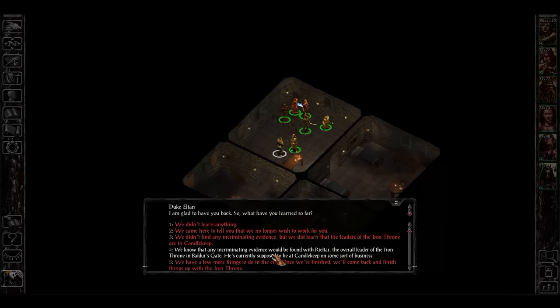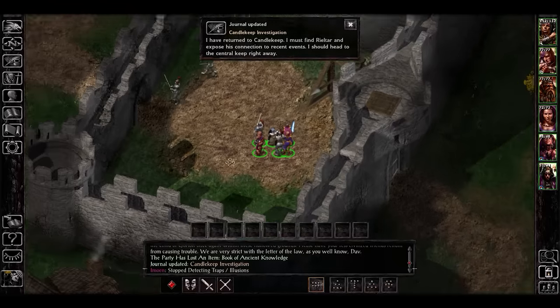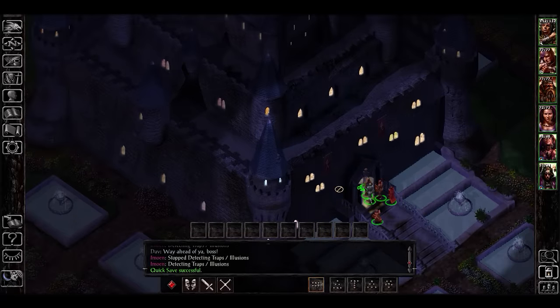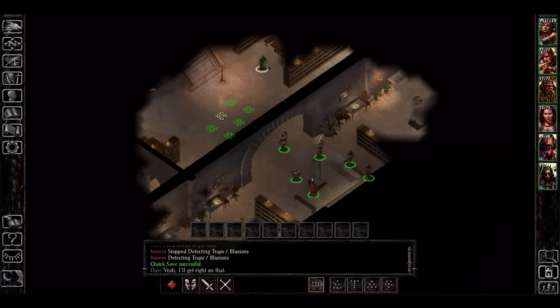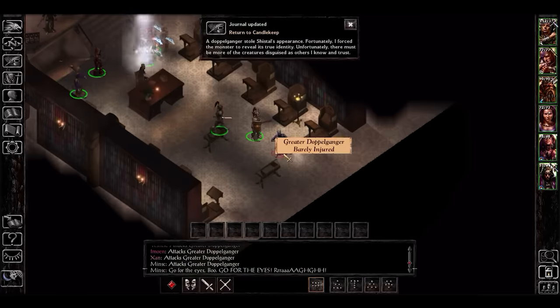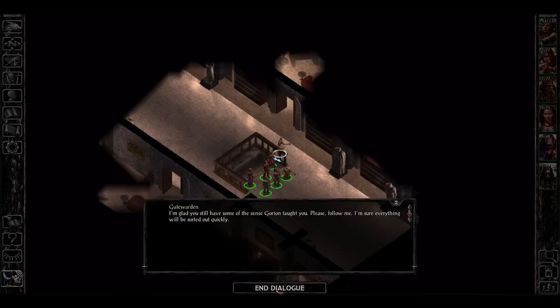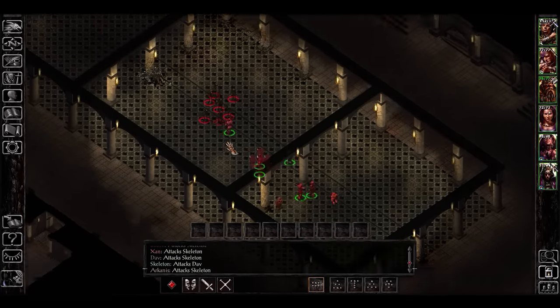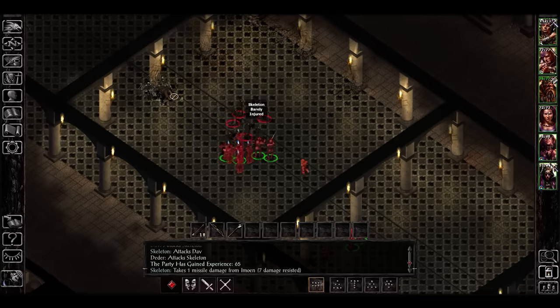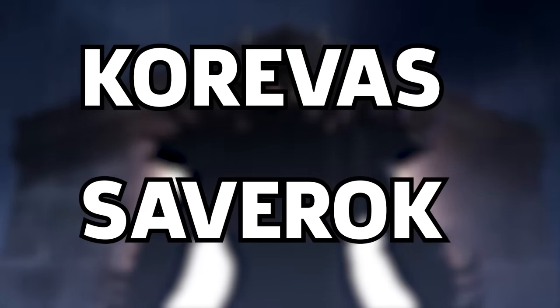You discover that the Iron Throne's leaders are in fact back in Candlekeep, the previous library fortress you once called home. Duke Eltan will teleport you back to Candlekeep to begin Chapter 6. As you explore your once familiar surroundings, things are not quite what they once were. Explorations find a previously unread letter from Gorion to the player character, but finding this leads to the player's arrest — found guilty for a murder regardless of charisma checks — and forcing you to be teleported to the lower catacombs teeming with doppelgangers. All of this has been orchestrated by Sarevok, the armoured figure that killed Gorion in the prologue, now inhabiting Candlekeep disguised as Korovas — which is just Sarevok backwards.